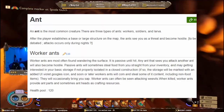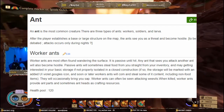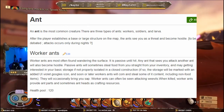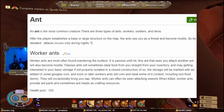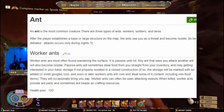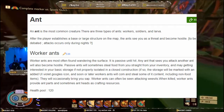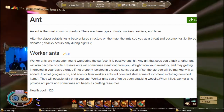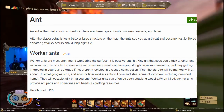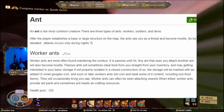Let's get into it with the ant. The ant is the most common creature and there are three types: workers, soldiers, and larvae. After the player establishes a base or large structure on the map and the ants see you as a threat, they'll become hostile and attacks will occur during the nights. Worker ants are most often found wandering the surface and are passive until any ant that sees you attack another ant also becomes hostile. Passive ants will also sometimes steal food straight from your inventory, and may become interested in your basic storage if not properly isolated in a closed construction — if so, the storage will be marked with a goggle icon, and sooner or later worker ants will come and steal some of its contents including non-food items. Worker ants can often be seen attacking weevils.